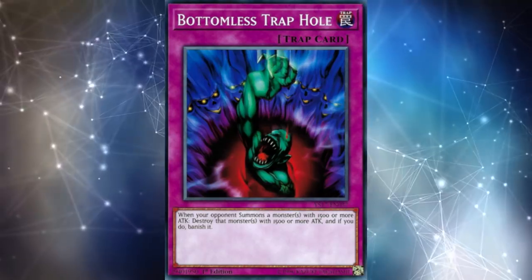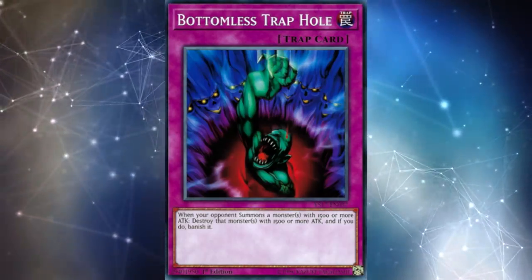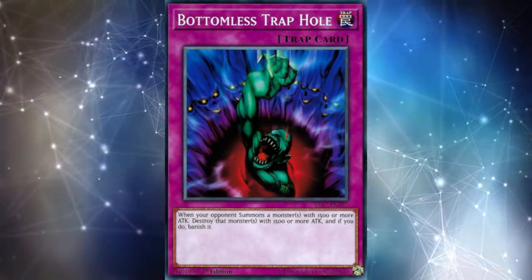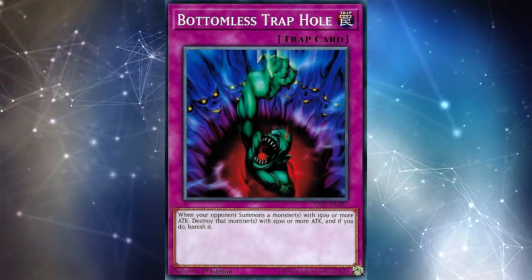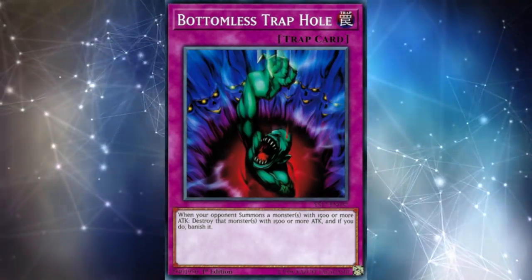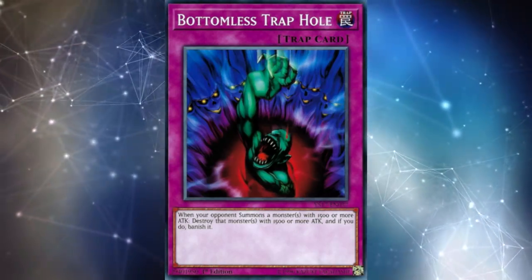Trap cards have always had the same sort of issues that they have nowadays — it just matters more. The trap cards in your deck don't really do anything going second unless they can be activated immediately from your hand, like Evenly Matched, Infinite Impermanence, or Red Reboot. But those cards, if we're being completely honest, don't even really feel like trap cards — they feel more like hand traps because you're very rarely setting them. Infinite Impermanence is the only one you actually see set, and I think it's really good card design.